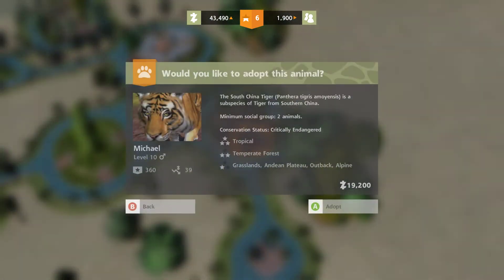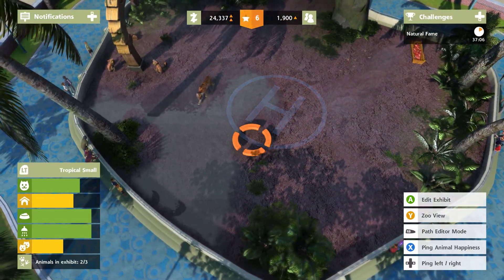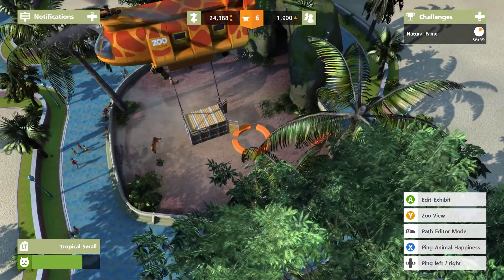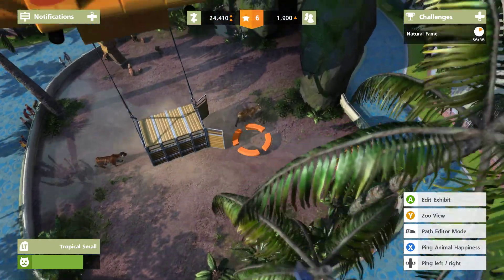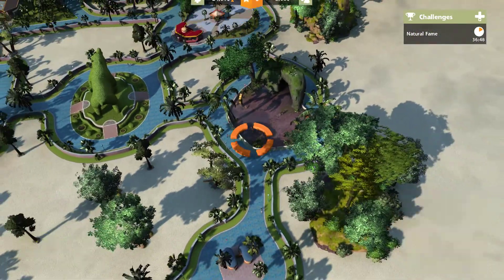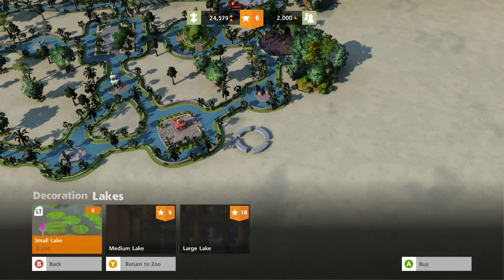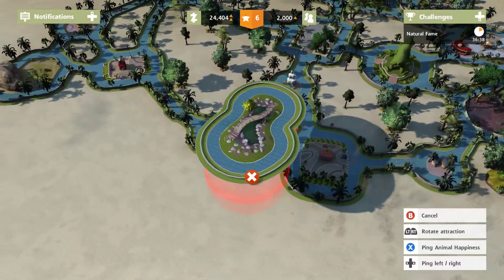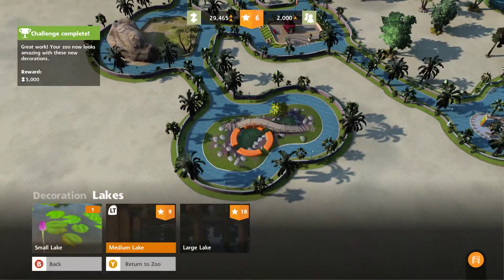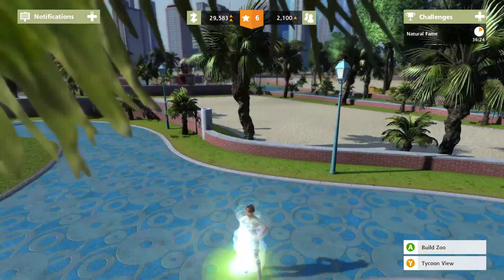These are some expensive tigers, but it will probably be worth it. Let's see what the difference is — oh, he's a little more yellow than she is. I guess it will work. Oh yeah, we just need one more decoration — that's where we had the lake. Let's put it over here and connect it there. There we go.